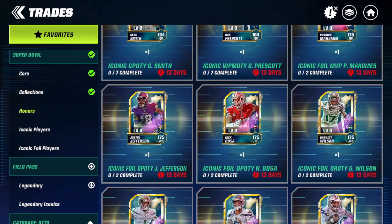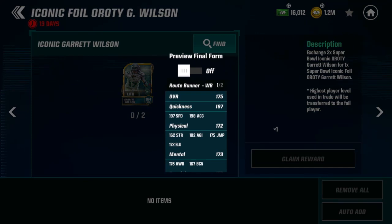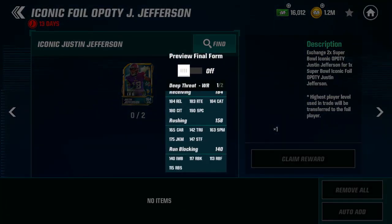For wide receivers we have Justin Jefferson and Garrett Wilson. Both are extremely fast — Wilson has 196 speed and 199 acceleration, Jefferson has 197 speed and 198 acceleration. The big difference is run block: Garrett Wilson has 147 run block compared to Justin Jefferson's 117. If you like to run the ball, Jefferson probably isn't your receiver since she's more of a deep threat. Garrett Wilson is going to be your guy over Jefferson if you want to run.